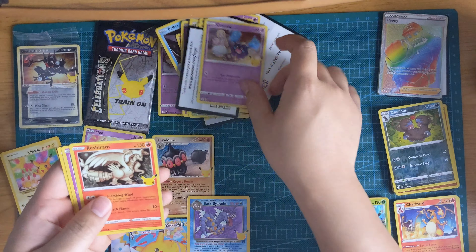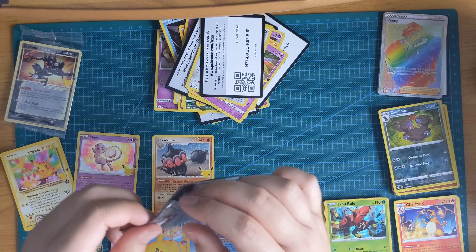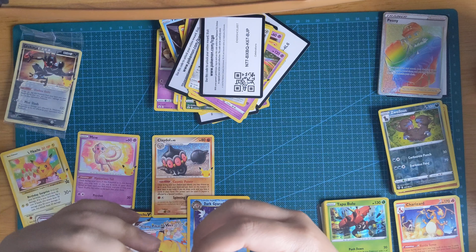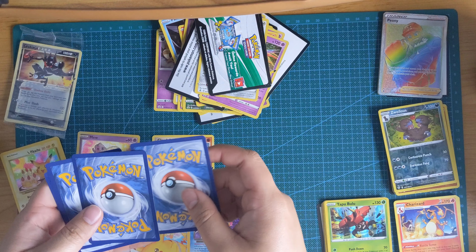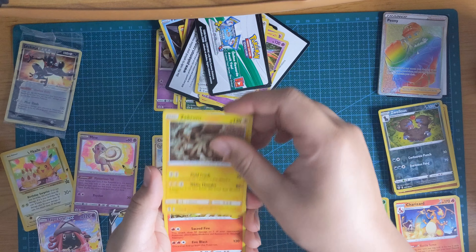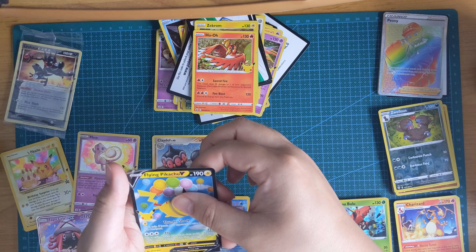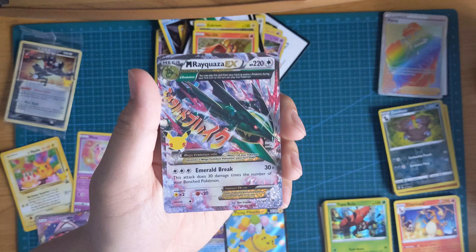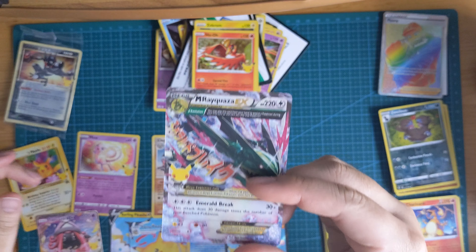Alright. Xerneas, Solgaleo — no good. Will this last pack have my Blastoise? I really, really hope it does. Zekrom, Ho-Oh, Flying Pikachu — and a Rayquaza V! Not bad, not bad. It's not the Blastoise, but still pretty happy with that.